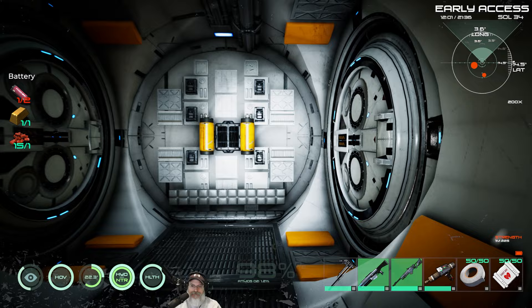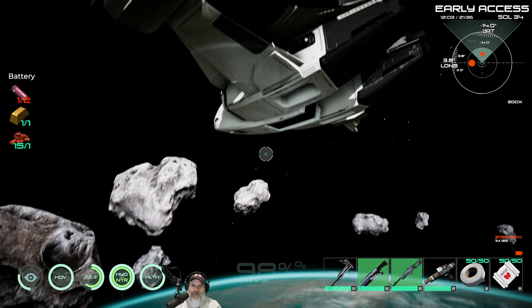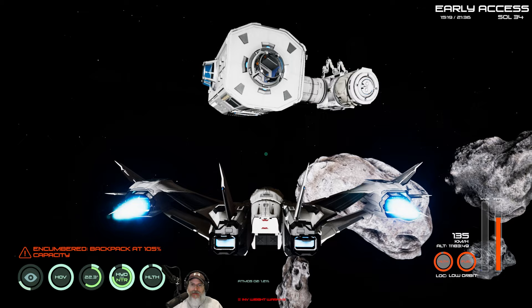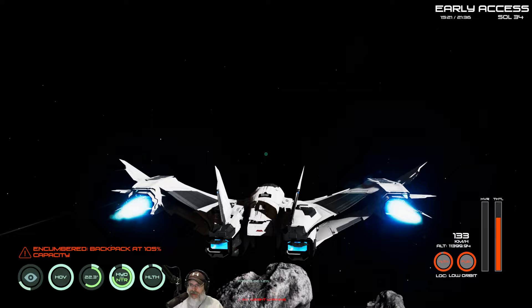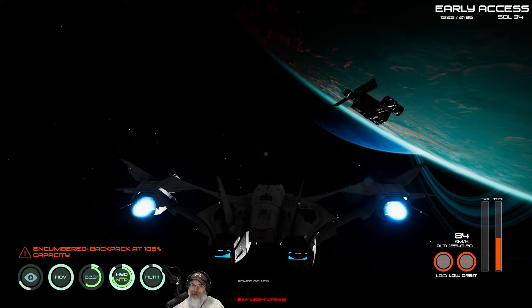I'm going to go back down to the planet and get some hose and come back up. I can't believe I forgot about a tank to hold air — it's the most obvious thing in the world. Back at the space station now. I noticed that when you're down on the planet you can actually see where the station is on the compass — it's called 'Habitat Module' instead of just 'Habitat' like the ground-based one. That way you can get a general idea of where to come up.